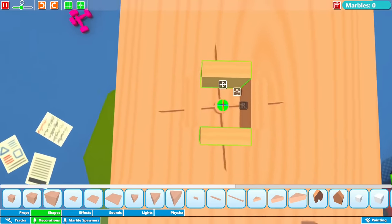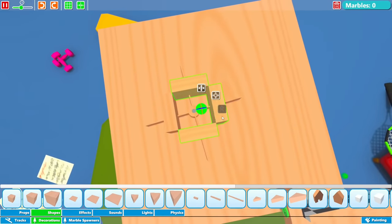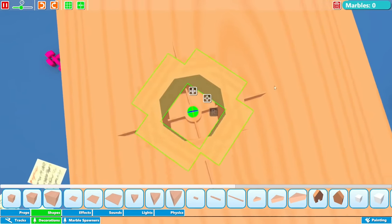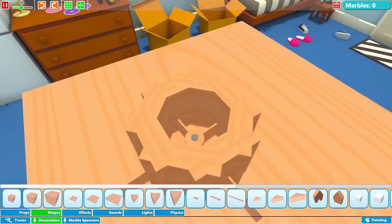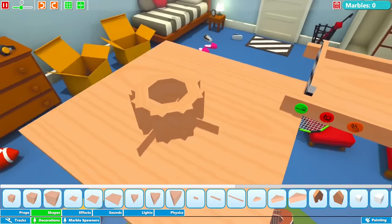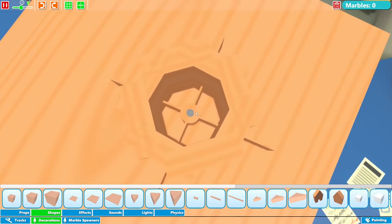So now we're completely walled in, but we still have a problem — if the marble is spinning in here it has a chance to get kind of stuck on the walls. So we're gonna take all four of these and turn them 45 degrees. So now we have a little octagon, which actually might be good enough. Okay, that looks pretty good to be honest.